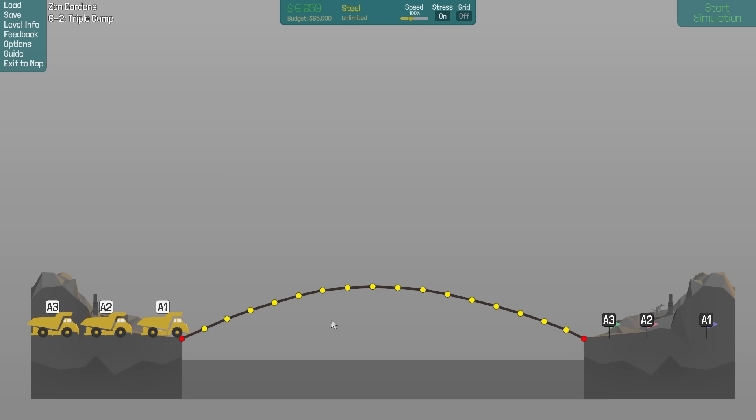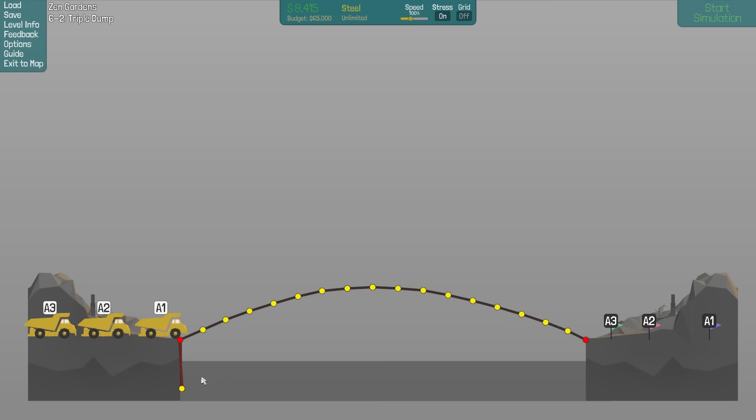It looks like this is going to be one of those levels where there's pretty much no other choice than to use the sides of the level here, so I'm going to get as close as I can. One thing I didn't know that might be helpful to you guys who also play this game: once you set it down and get it as close as you can, you can actually move it a little bit closer with the control button. Surprisingly, I've been playing this game so much and it's something I didn't know.